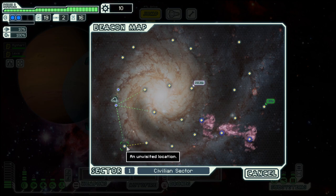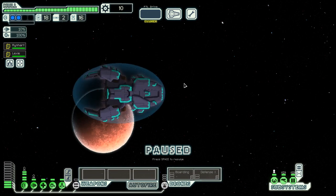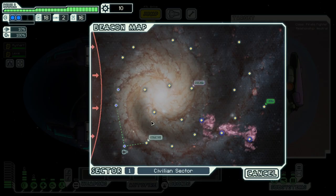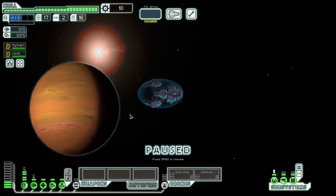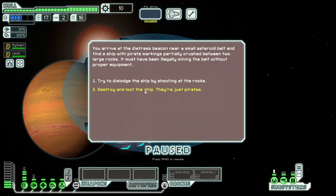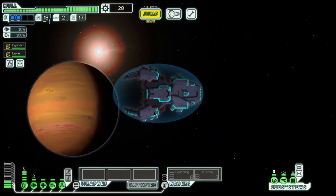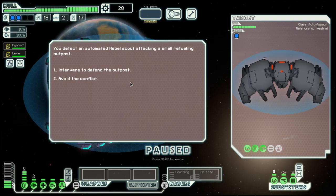So we will do a bit of boarding, because we cannot fight this ship, so we ignore it and move on. Destroy and loot. We need a bit of scrap so we can afford a decent weapon.